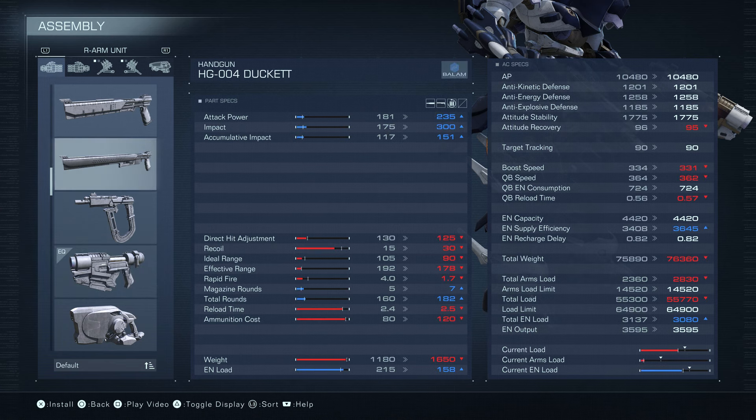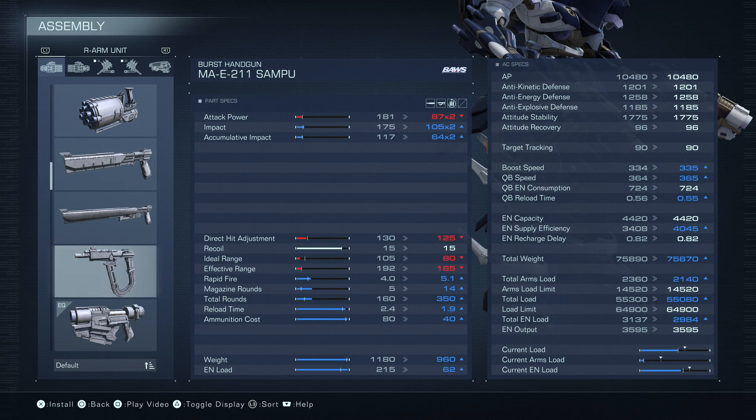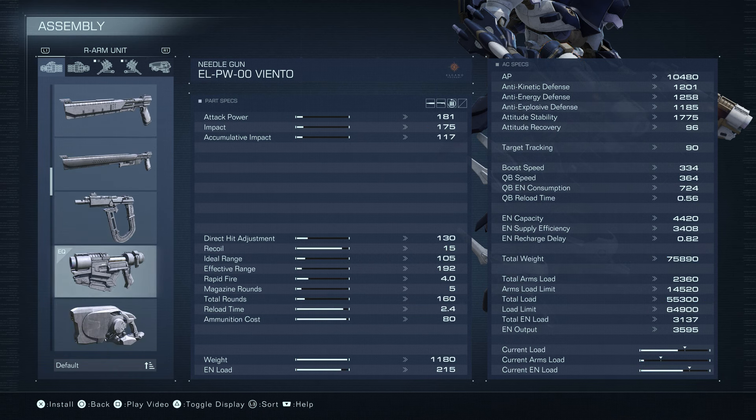The accumulative impact is 117 — lower than the rest of these things, but it shoots quick and it's got the range. They did nerf the Rapid Fire and the Reload, so you can't dish out as much damage as you could before, but it seems like it's in a good spot.